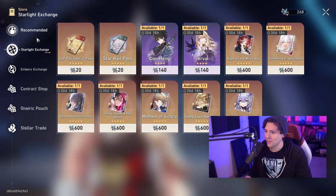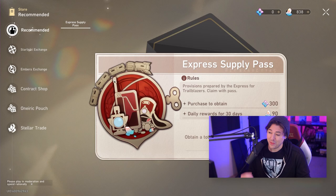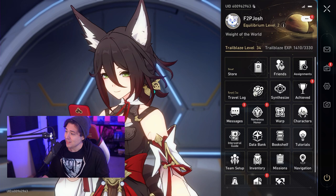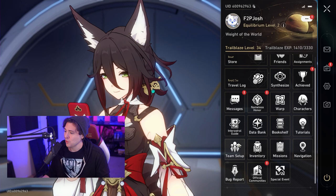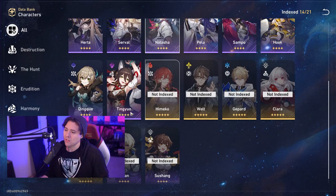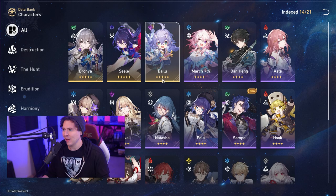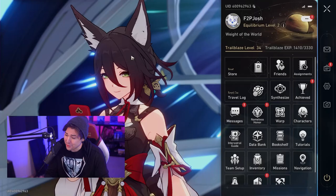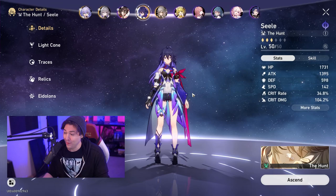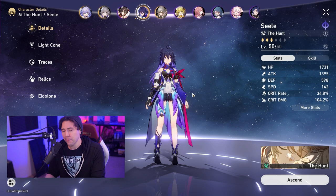So this account - we're not going to be able to showcase every character on it. It's just not feasibly possible. Even if I decided to absolutely whale out, which is a couple thousand dollars a month in my opinion, to try to get every new character in the game, it's going to be quite a long process. So we rerolled a lot and we got extremely lucky. We got both Bailu and Bronya right off the bat, and then to top all of that off, we actually got Seele as well right after that. For a free-to-play account, this is an absolutely nutty start. I don't think we've seen a better start on a free-to-play account in any game I have ever played.